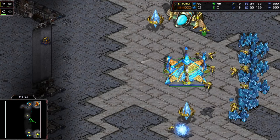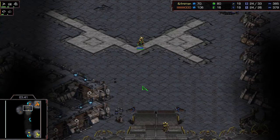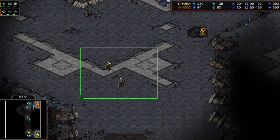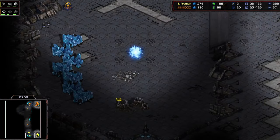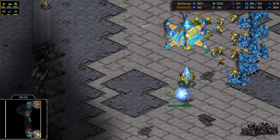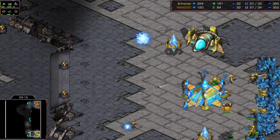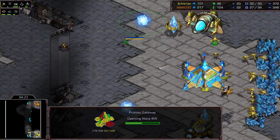That zealot is at near-full HP, and a second will arrive shortly - but no third, so probably no run-by. He'll just keep the zealots at the front and see if a marine push or SCV pull is coming. Nothing crazy. A dragoon will follow, and maybe another gateway or an immediate reaver into robo. Looks like a second gateway, which is going to be scouted by Rush.